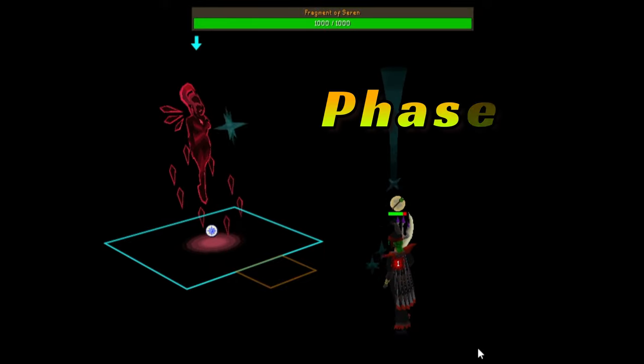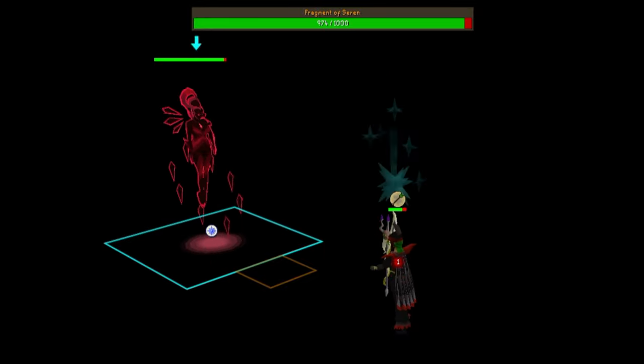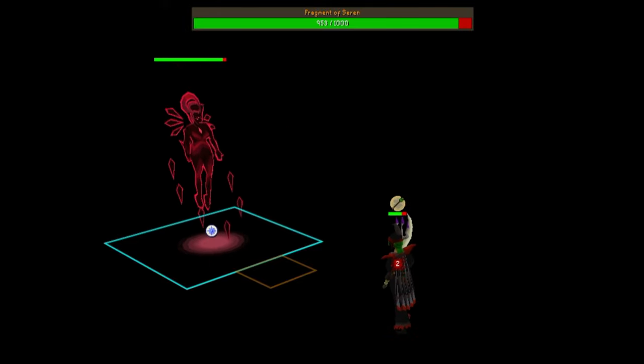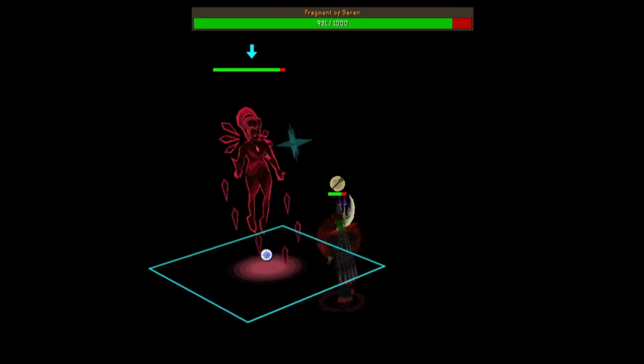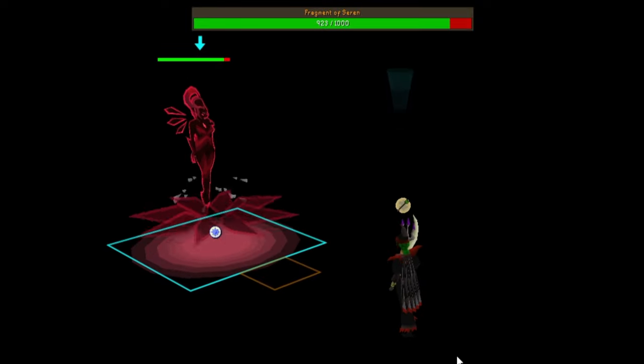There are 4 phases. Phase 1: during this phase she will do a melee and ranged attack, so it's recommended to keep your distance from her and pray ranged the entire fight. Praying won't negate all of her attacks, but it helps. In this phase she will pull you into her, and as soon as she does, run a few steps back and continue to attack her, avoiding her melee attacks.